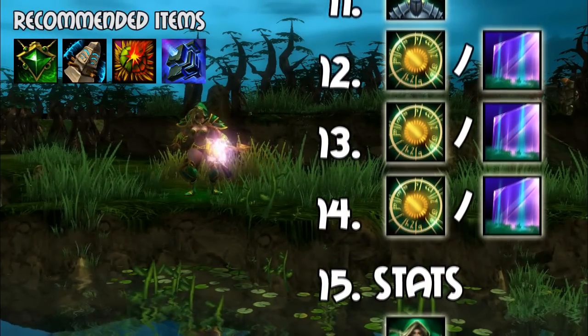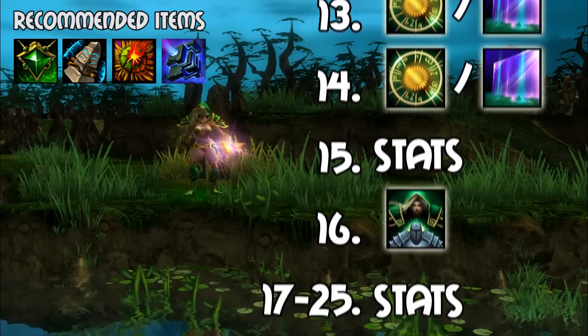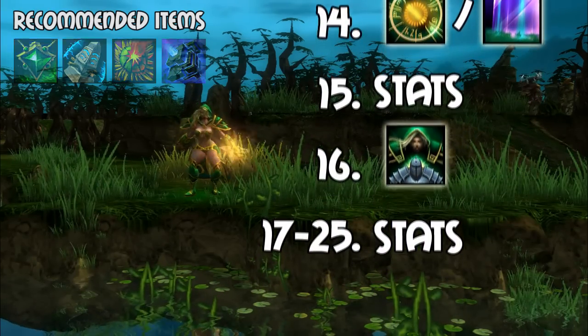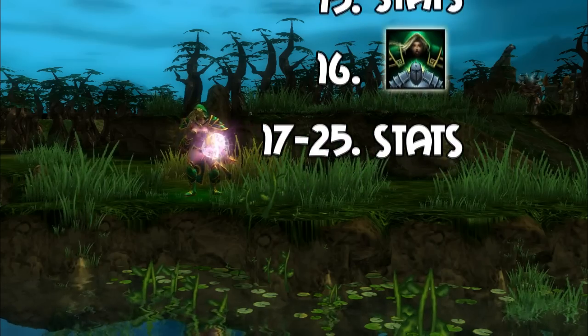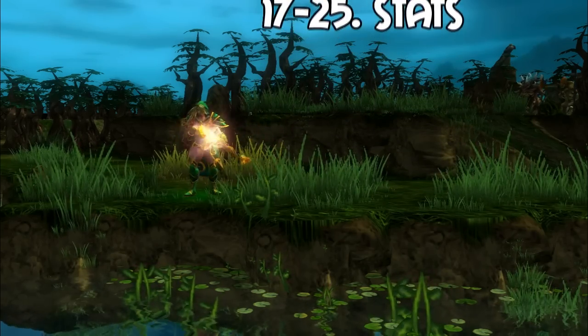When choosing items for Empath, the main things you'll want to focus on are activatable items and auras. Since you'll be able to use your items and abilities while inhabiting a teammate's body, items such as Tablet of Command, Astrolabe, and Storm Spirit will be especially useful.